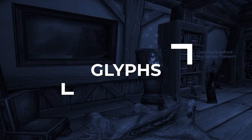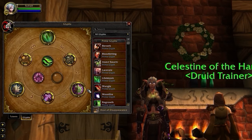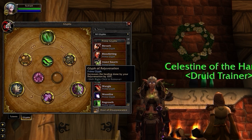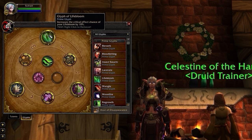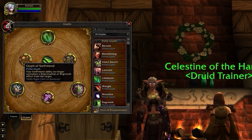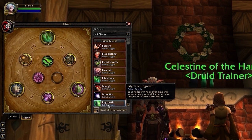Along with Talents, the Glyph system has changed slightly in Cataclysm as well. Now you'll have 3 additional Prime Glyph slots on top of Major and Minor. For Resto, you have 3 obvious choices: Rejuvenation, Swiftmend, and Lifebloom. Glyph of Swiftmend is a massive quality of life improvement, saving you valuable mana and GCDs over the course of a game. Beyond this, the extra healing on Rejuve and higher crit chance on Lifebloom will simply give you more consistent HPS. Avoid using Glyph of Regrowth since its hot effect really isn't that valuable.